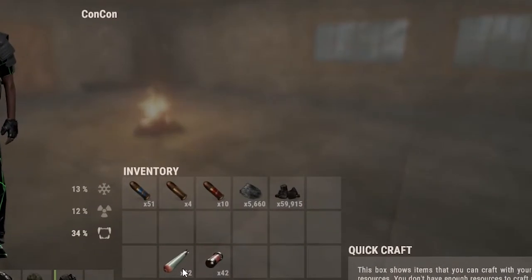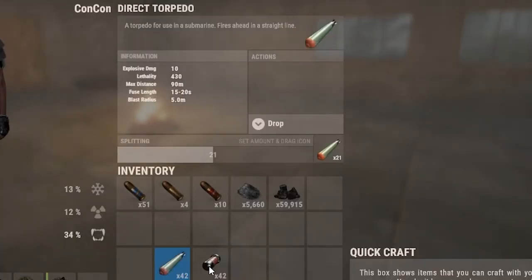There are two different kinds of torpedoes: the direct torpedo and the surface torpedo. We're going to talk about that later on.